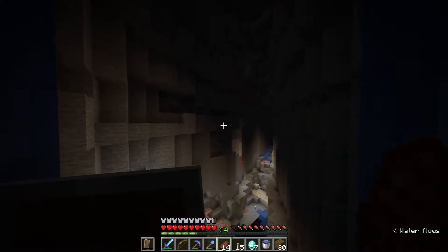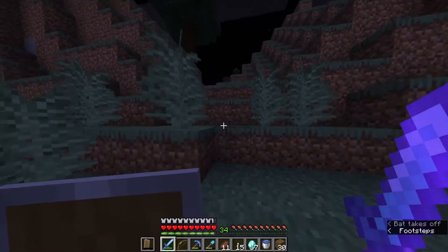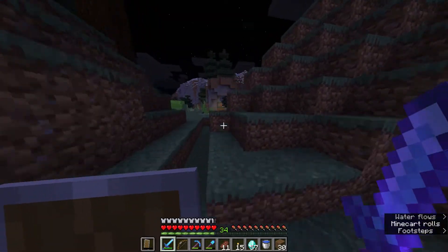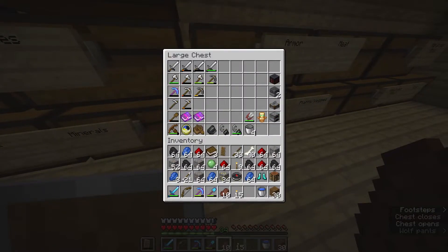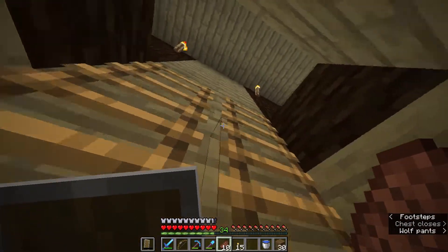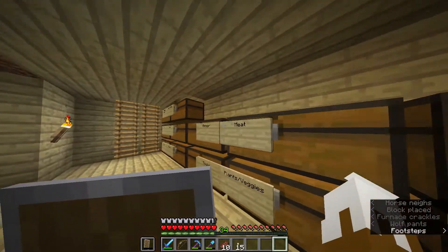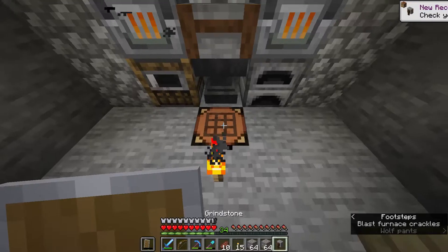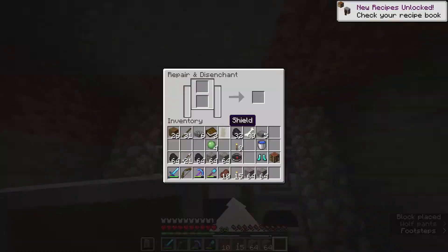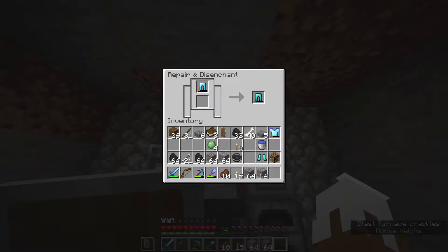What a cool area though — there were like four ravines all connected. We have over a stack of diamonds! Oh man. No grindstone — that's fine. What do we need to make one? Now I can get these ores smelting. Let's disenchant these pieces of armor.